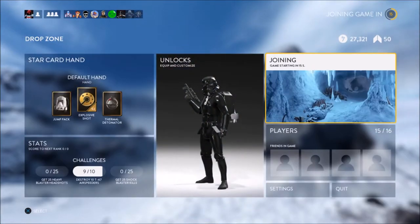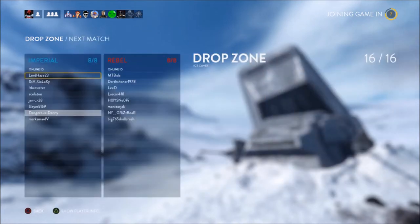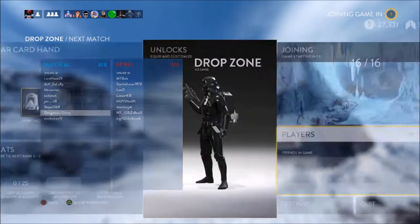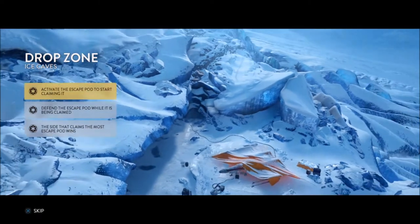You're going to see that it's awesome. I'm going to be using the SE14C, which is the five-round burst pistol. For star cards I'm going to be using the Bounty Hunter as I always do, but I'm also changing it up — using the Thermal Imploder upgraded, Explosive Shot upgraded, and the Jump Pack upgraded.